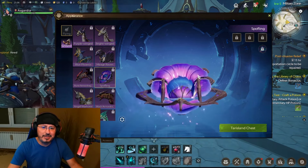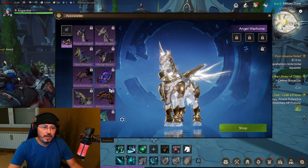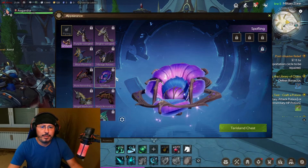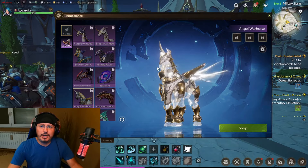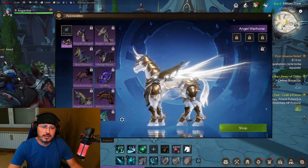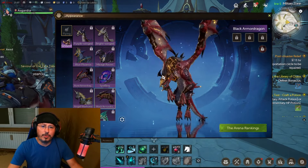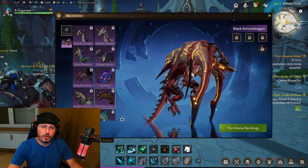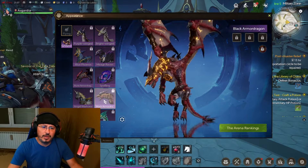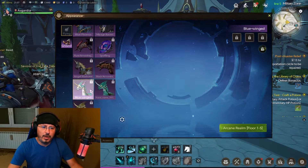Spoffling is looking interesting. Look at this! Angel Warhorse — oh, this is looking good! Angel Warhorse, this one is looking good guys — I want this one definitely. Black Armor Dragon — so another version of the armor dragon. The previous one was Rune, this one is the black version.